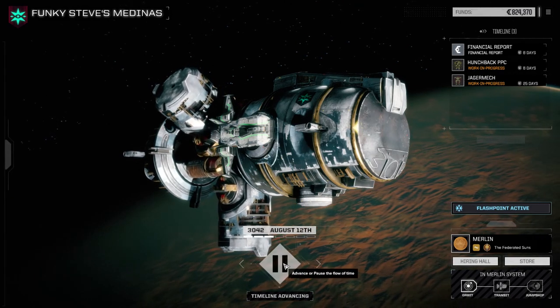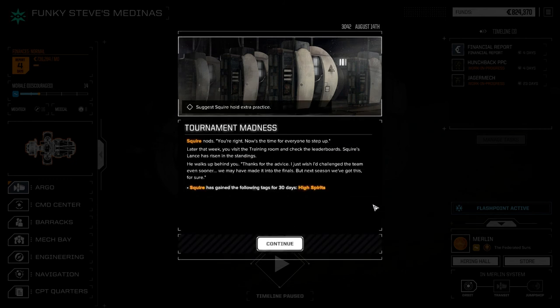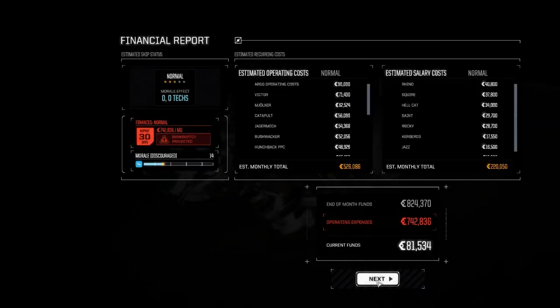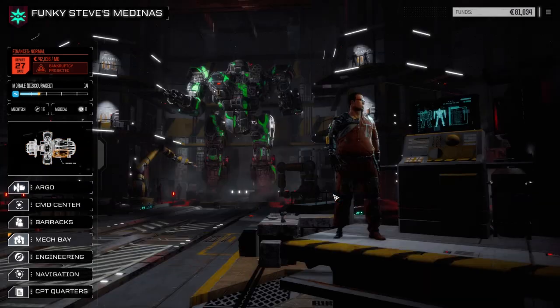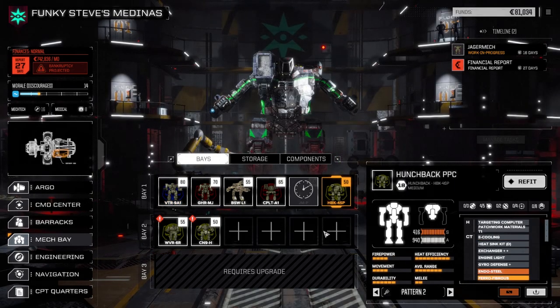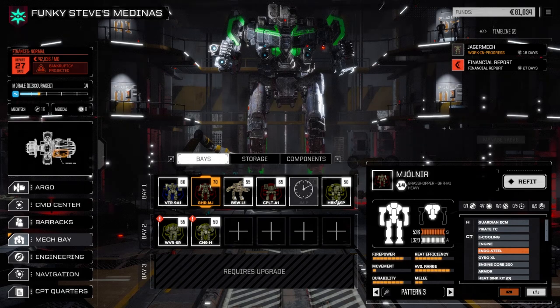Now we're gonna need money to fix the Hunchback. Let's go through here. Ready to go over financials whenever you are. I don't know how we're gonna fix this guy though — so it's either gonna be him or the Centurion. This one is 150. Let's leave the Victor behind and go with a 70 — 170 tons.